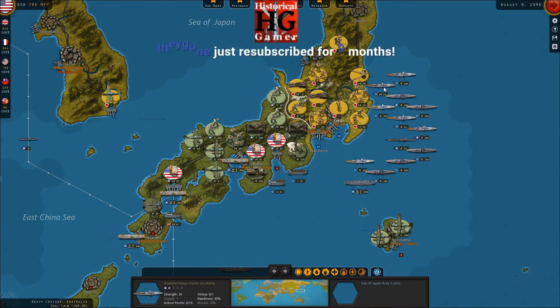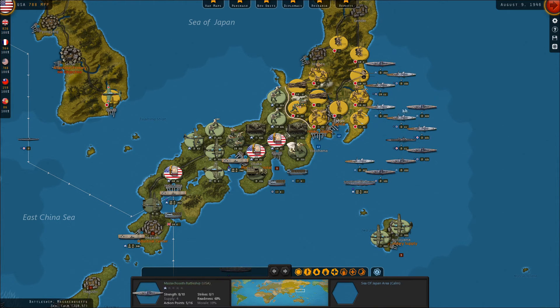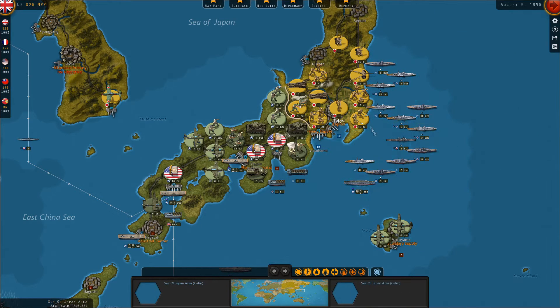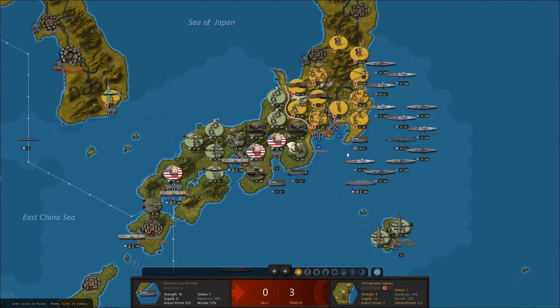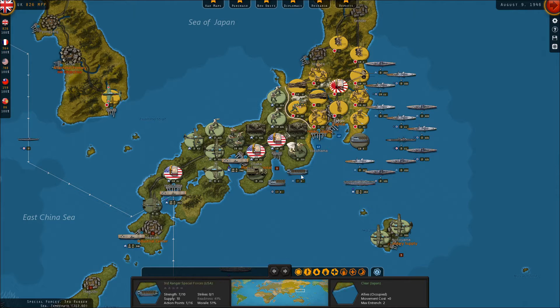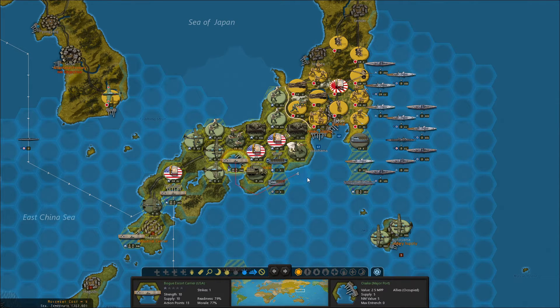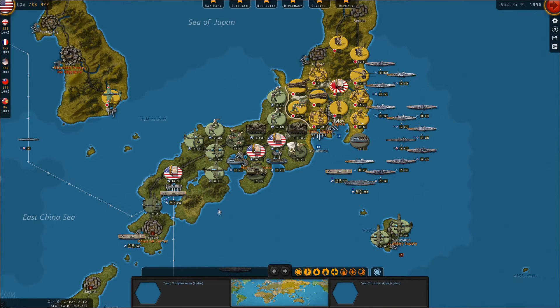The readiness is down to 47%. The heavy cruiser London — they still have two entrenchment though. We'll see what the Burma Corps can do — not a whole lot, I guess. I want to know how to get another strike out of these guys — do they have to go back on transports? I'm not clear on that.